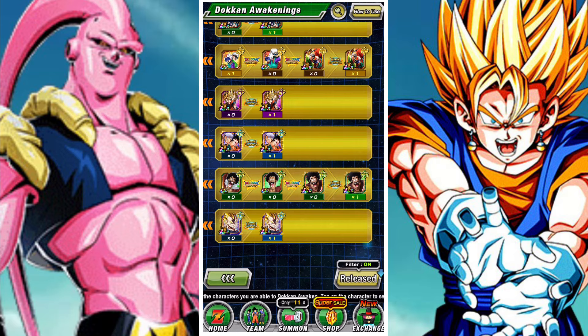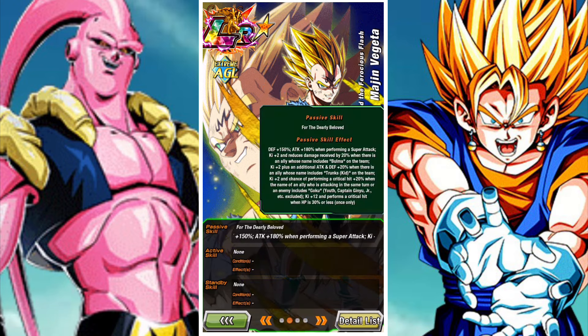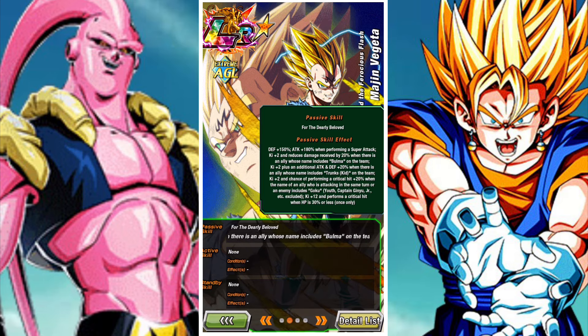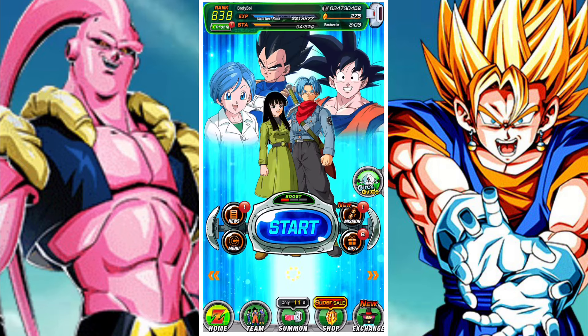So there are four LRs in total on this banner: Majin Vegeta, Goten and Trunks who are featured, Physical SS2 Vegeta who could potentially get a ZZA soon, and AGL Super Buu who right now is probably the best and is genuinely a great unit to get. Three of them are not featured so their rates are a little lower, while the featured one has higher rates. Either way you will most probably pick up at least one of these four guys over your time summoning with the tickets.